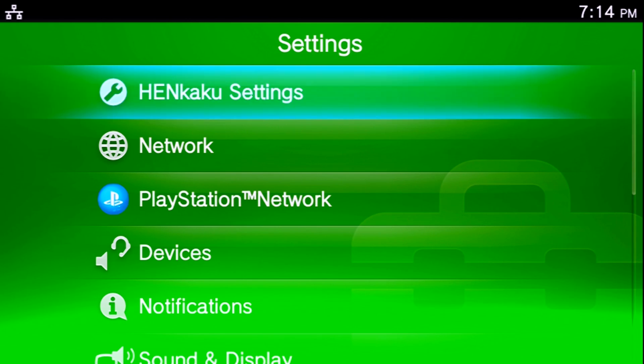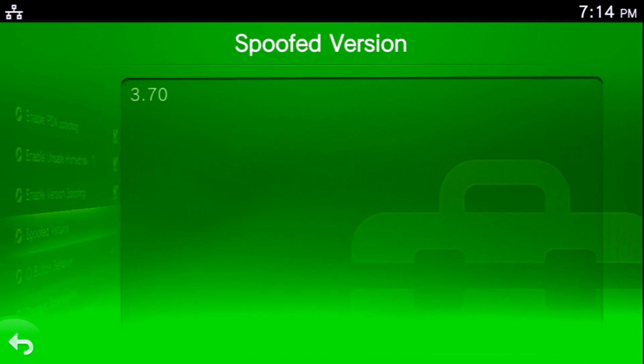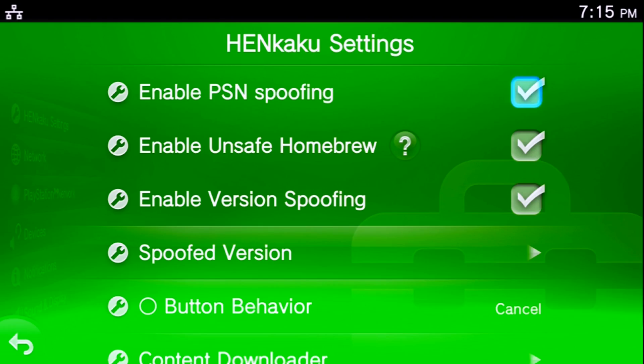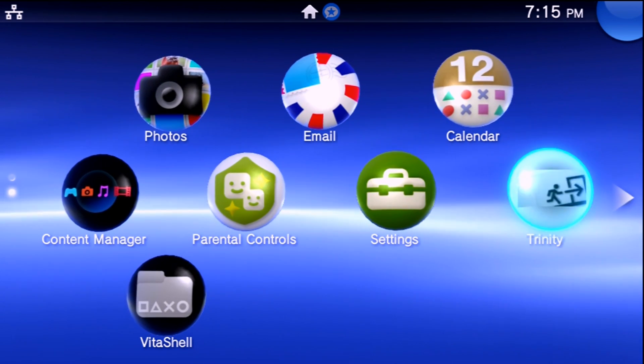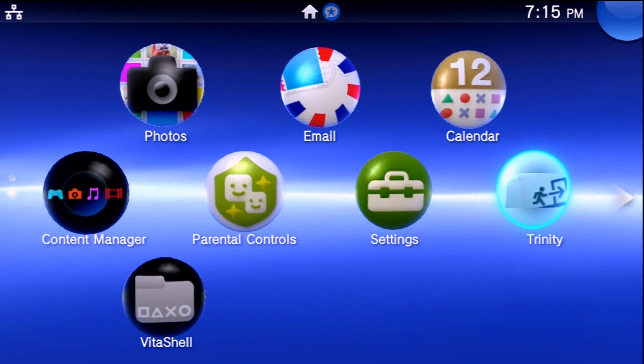Once Construct loads and Vita Shell and HENkaku are already installed, just press X on Exit to use your homebrew. In HENkaku Settings, I recommend enabling PSN Spoofing, enabling Unsafe Homebrew, and enabling Version Spoofing. For the spoofed version, enter the highest firmware currently available — right now that's 3.70. If a new firmware like 3.80 comes out and you want PSN access, update the spoofed version accordingly. Do not delete your PSP game — it's needed every boot.